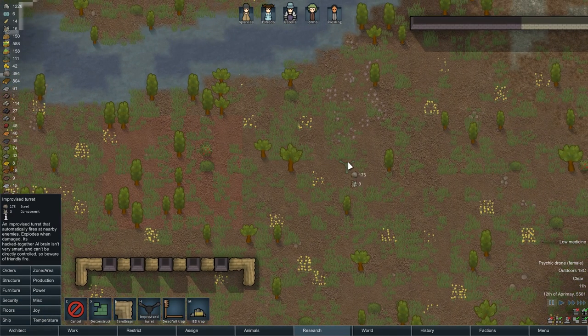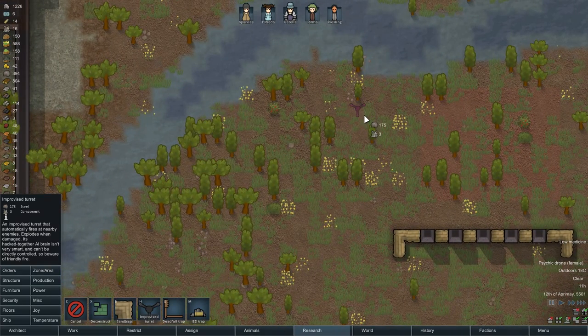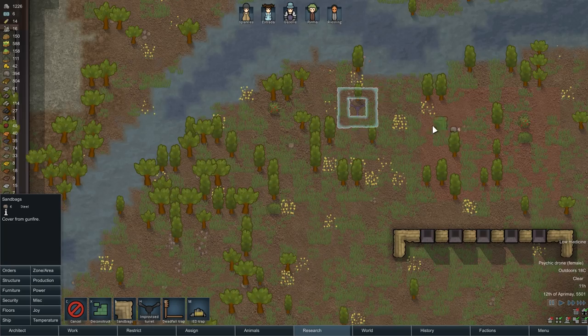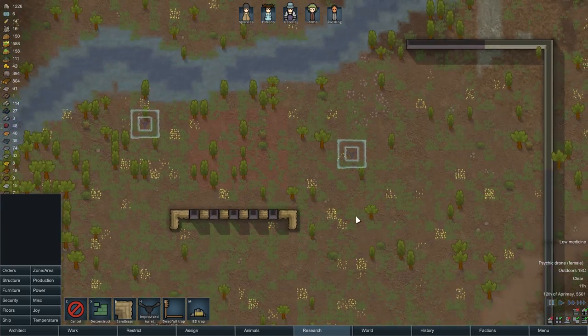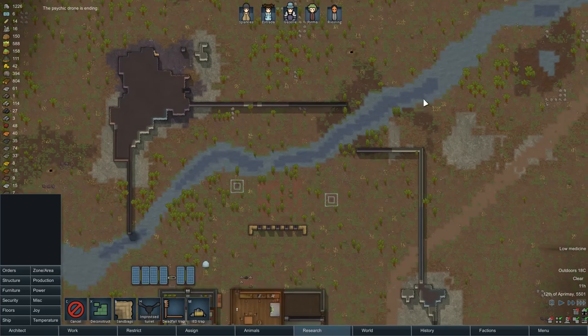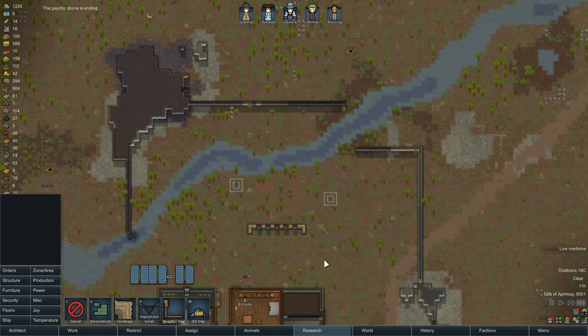So let's actually build — I'm going to build a turret here and one light here. And we're going to surround them with sandbags. This is our security — it looks like a mouth and like googly eyes.